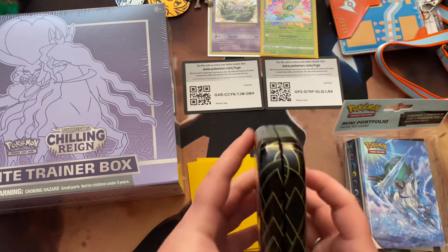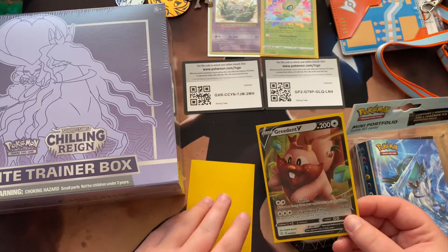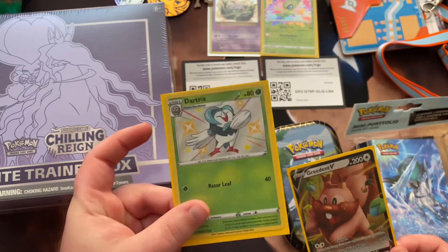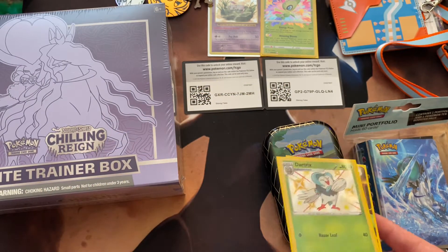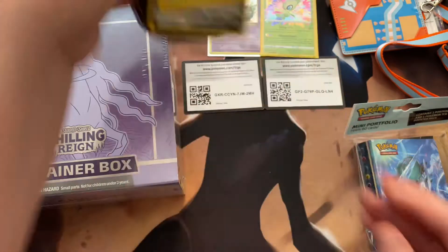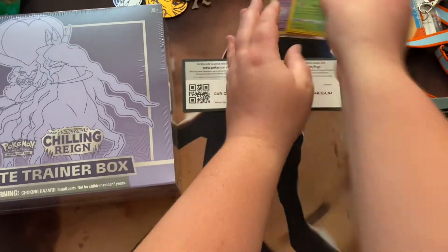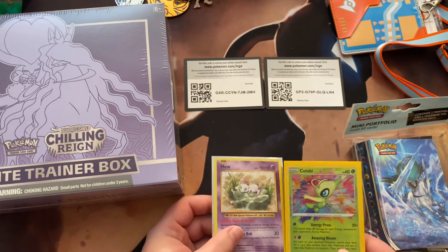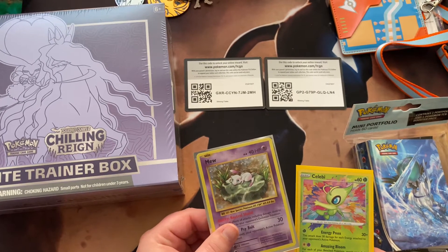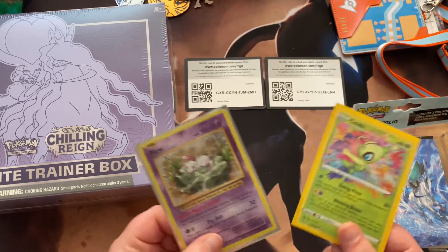I opened a Celebi mini tin from Shining Fates. I was really excited. I got a Greedent and a Shiny Dartrix — this is my first Shiny card. I'm so excited, and it's holographic, bonus! I also got these two beauties: a Mew and a Celebi. I bought the Mew for $20 and I don't even care, it's amazing. And Celebi is super cute.